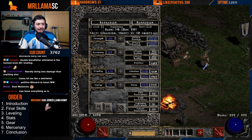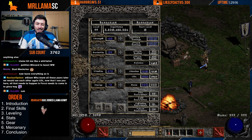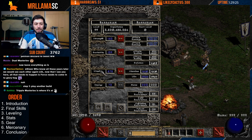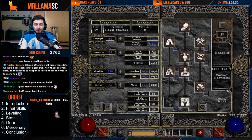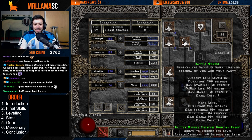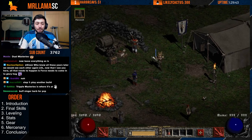For stats, you want enough Strength and Dexterity for your gear and not much beyond that. It's generally not worth putting points beyond what's needed for gear, especially because you get so many life points from Vitality — every point in Vitality gives four life, which then gets magnified by Battle Orders. So it's super worth it to get as many points into Vitality as possible.